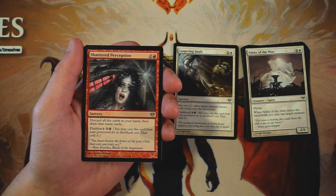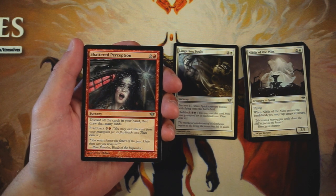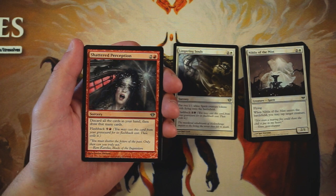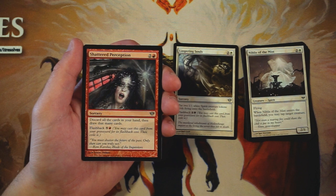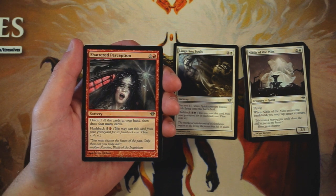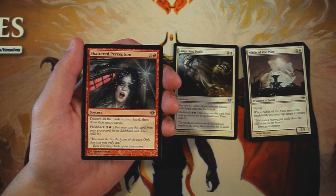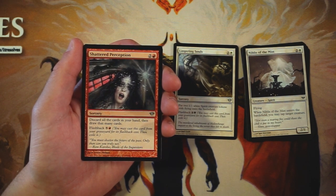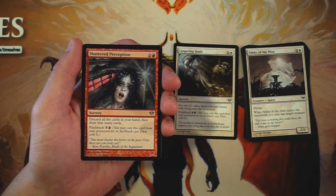Shattered Perception is our last uncommon, a sorcery for two and a red: discard all cards in your hand, then draw that many cards. You can flash it back for five and a red. It has some synergy with other flashback cards — discard your hand but still cast those flashback cards — but taking turn three off just to discard your hand requires something really awesome to follow it up. I'd shy away from this; it feels much more like a constructed card and doesn't seem to be at its best in draft.